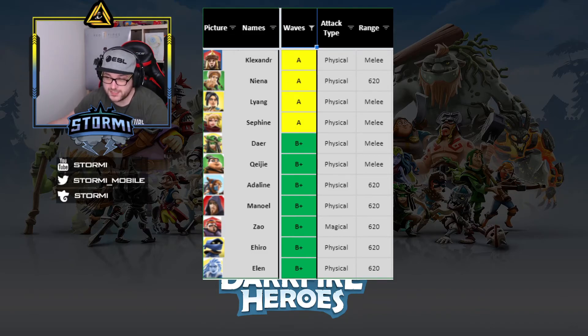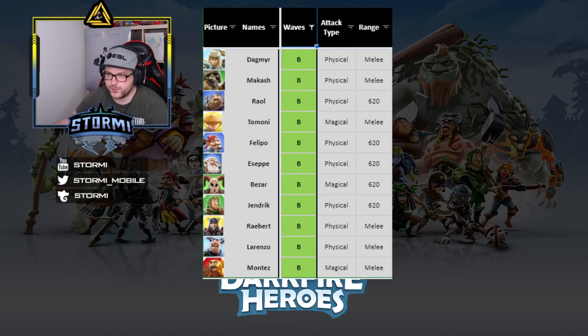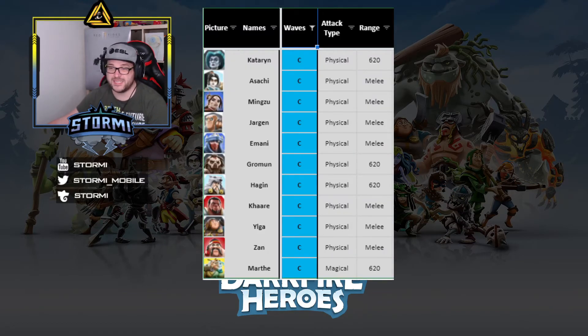B rating includes some melee champions and heroes with 620 range. Dagmeyer can be solid here, but since you're already using a tank, a healer, and three damage dealers, having Dagmeyer as another supporter with only two damage dealers may leave you short on damage. She can boost with her rage when teammates critically hit, but as a second supporter she might cost you too much damage output — so I wouldn't prefer her in this mode.